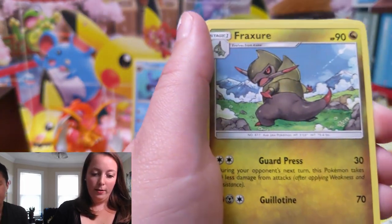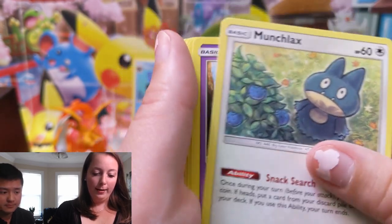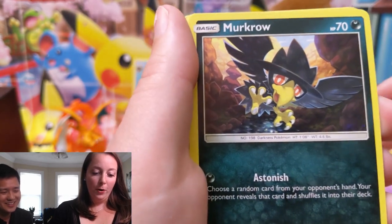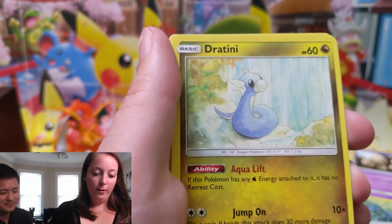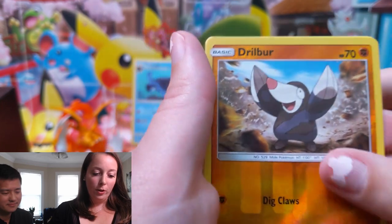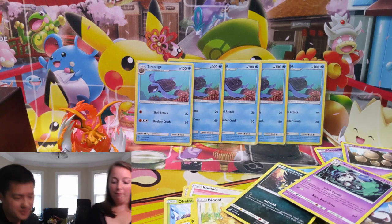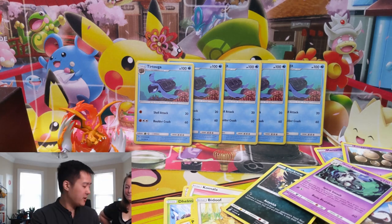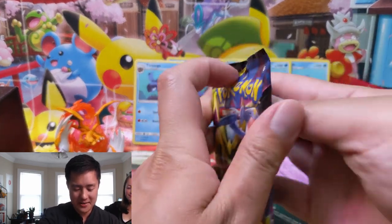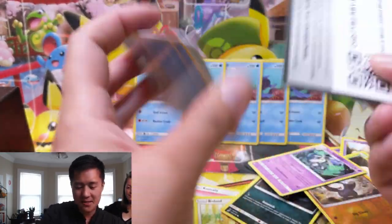Energy, Froslass, Basculin, Munchlax, Cutiefly, Murkrow, Snover, Dratini, Foongus, Drilbur, Marowak. So if we don't get any hits, we'll crack two more. On to my last pack — so far none of us has pulled anything good. If that's the case, we'll continue cracking until we get at least something.